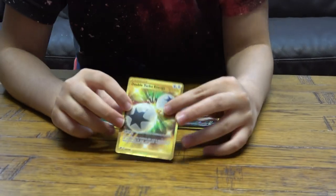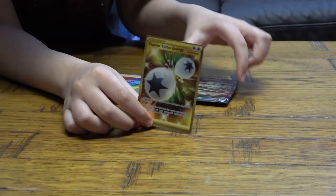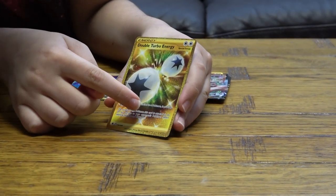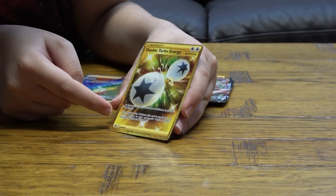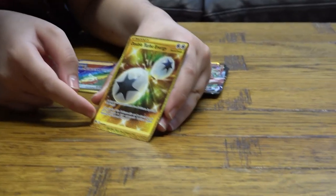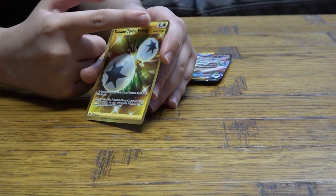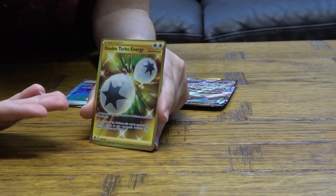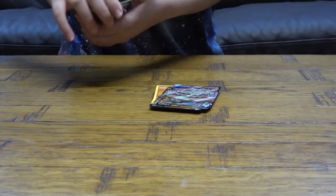So here we have the Double Turbo Energy. It says: as long as this card is attached to a Pokémon, it provides two energy. The attacks of the Pokémon this card is attached to do 20 less damage to your opponent's Pokémon before applying weakness and resistance. The reason this is such a rare card is pretty obvious — it's gold, it's a golden card. These are so hard to get, and it's from a set called Astral Radiance. I'm going to put that at the bottom.